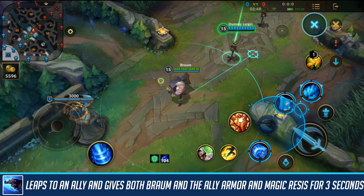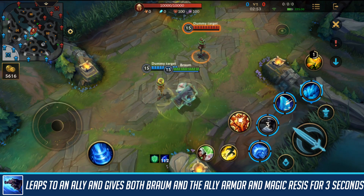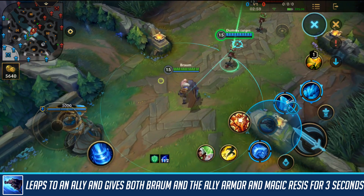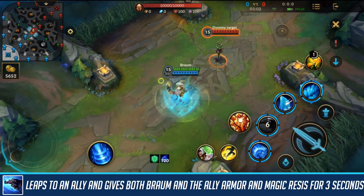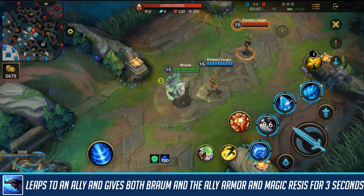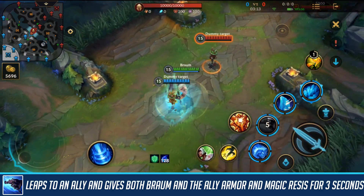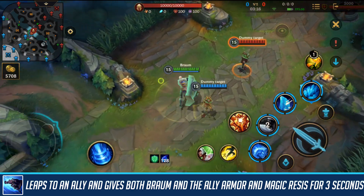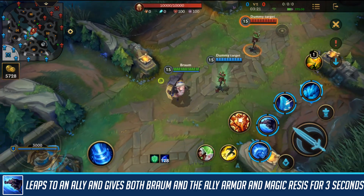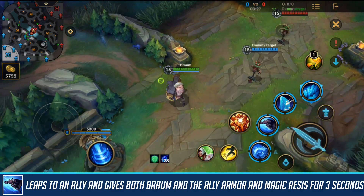After that, we have Braum's second skill, which allows him to leap towards an ally and give them a percentage of his own magic resist and armor. This is really amazing if someone tries to dive you, if you want to protect someone, or just for mobility around the map. You can leap to allied targets, including minions, and it's important to know that it gives them magic resist and armor, so you can leap to them during all-ins or when you think they're going to be attacked.